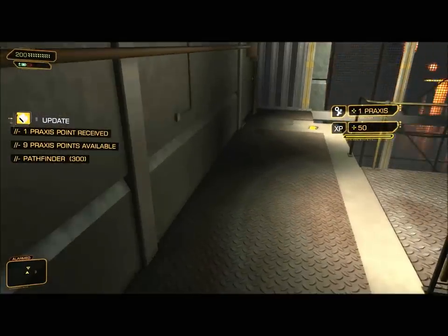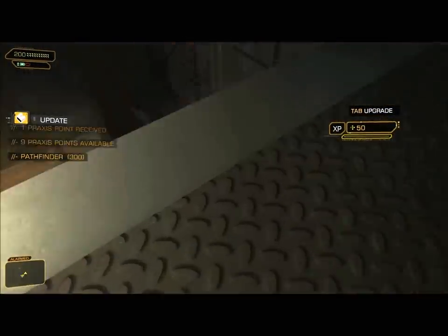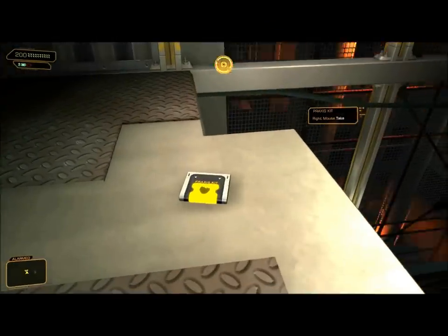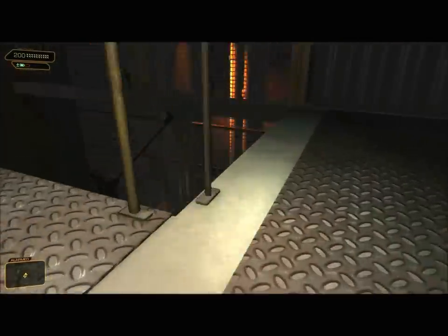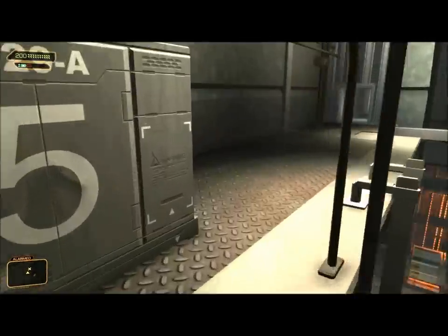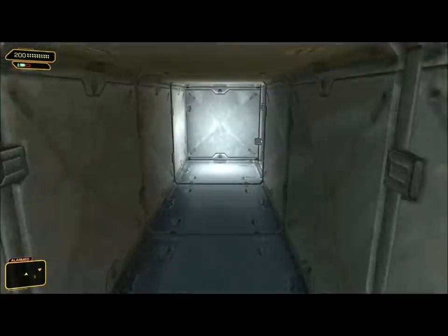Boom. Got up there. 300-point Exploration Bonus. So you can get up there with just the crate that's in the elevator shaft — that's awesome. There is the Praxis Kit. Since I believe in completion, maximum XP and whatnot, this is what we'll take, so I have to take those three gentlemen down again, but that's not really a problem.